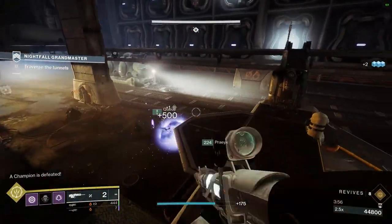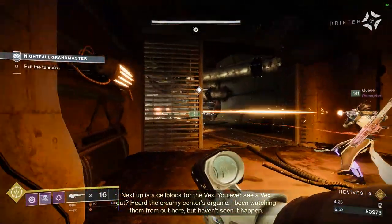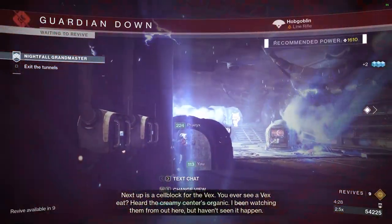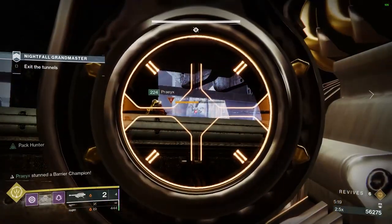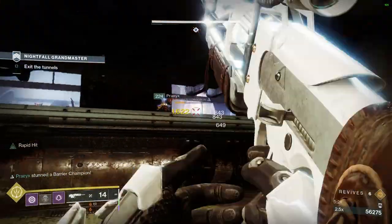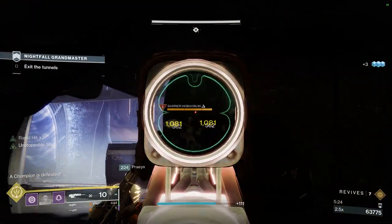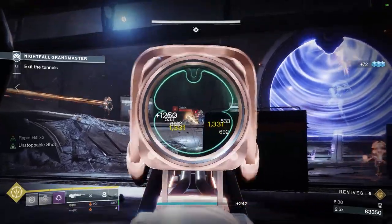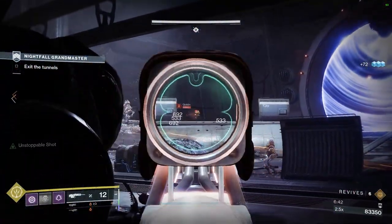After that, kill the Unstoppable Incendior, the rest of the trash ads, then the Barrier Colossus. Advance to the next room and kill the explosive barrels and trash mobs, being especially careful of Hobgoblin snipers. Using the staircase as a head glitch, kill the Hydra and then the rest of the trash ads, as well as the Barrier Sniper Hobgoblins on the top left and right. You can then move forward, being careful of the trains, and take out the ads in the front, focusing the regular Minotaurs.